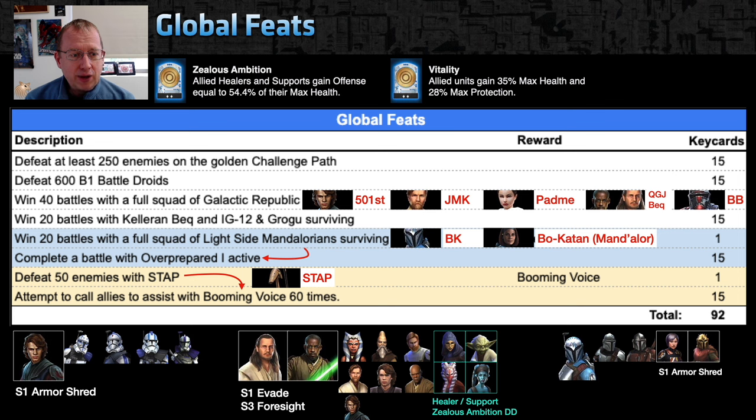Win 20 battles with Kaloram Beck and Grogu — pretty straightforward. Win 20 battles with light side Mandalorians surviving — this can be really problematic for mid and early accounts. Bo-Katan is probably your leading character. Armor is going to be super useful for keeping your team alive, and both Sabine and Armor have an armor shred ability, which is important for Sector 1, so try to get your light side Mandos done there.